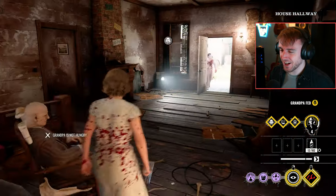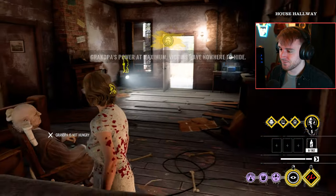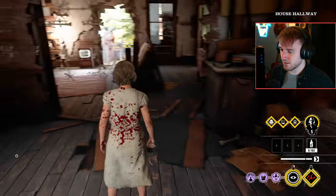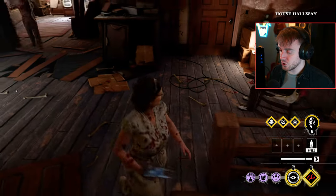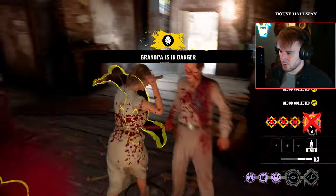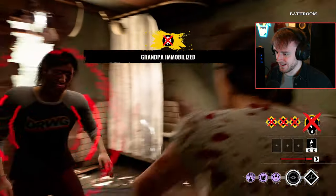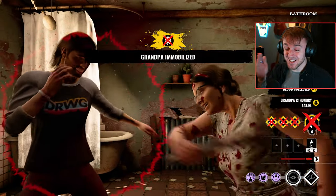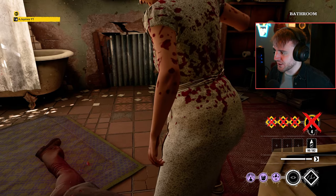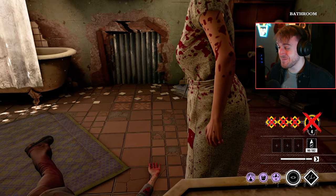Should we just be like a grandpa guarder for the rest of the match now? There's one there, one there, one right underneath. Nice - he can't go through there. And his stab is completely useless because we now just got 182 blood. I can feed grandpa again. This build is so stupid.